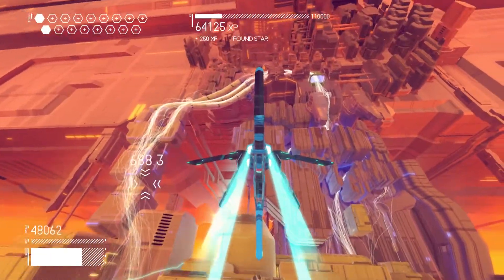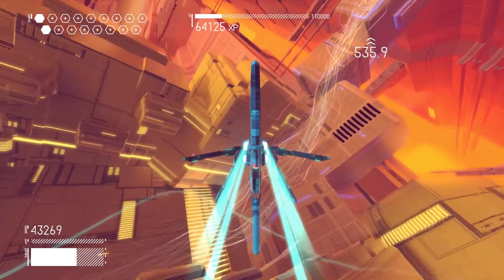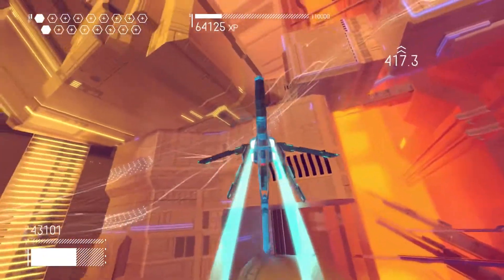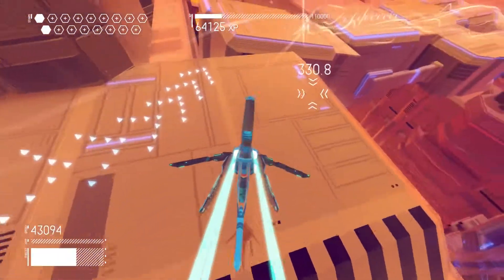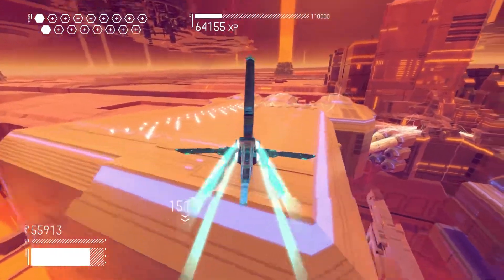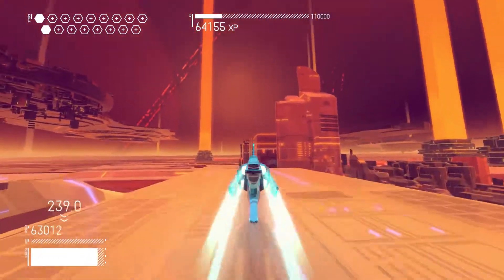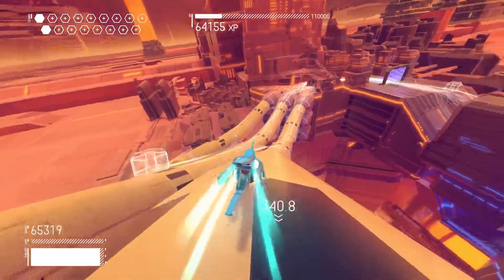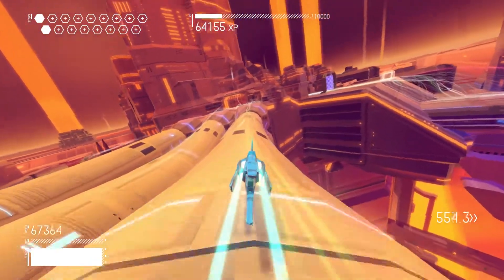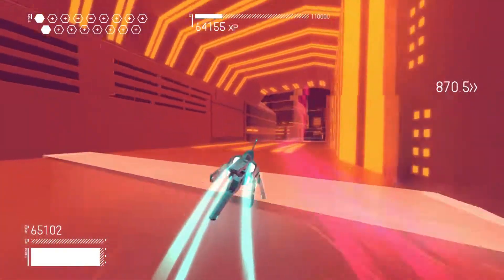Look how cool this looks — the whole world, and you can still go wherever you want. But you don't go as fast unless you're connected to the floor — grabbed to the floor like that, then you go fast. So you have to maneuver your way around the track as best as possible. Staying stuck to a surface is the fastest way. There's the finish line — we didn't do great there, but I was just showing you guys the world and stuff.